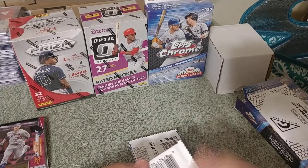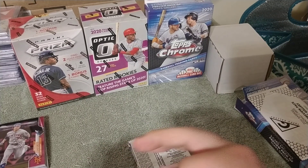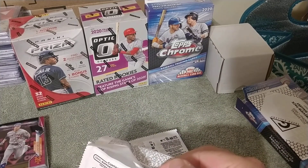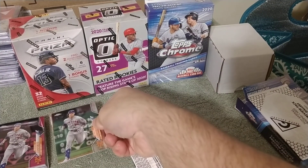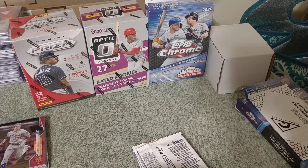From what I've seen there's a very limited number of the previews, but they are not all the same. In our last pack we pulled the pink Conforto, and the first pack of this hanger box is the base.